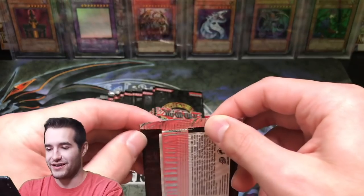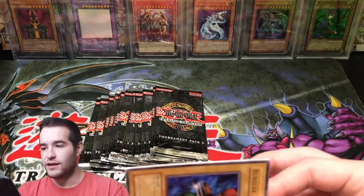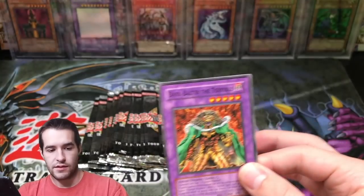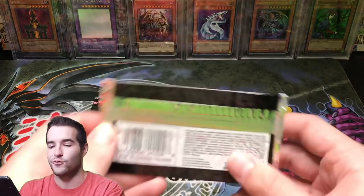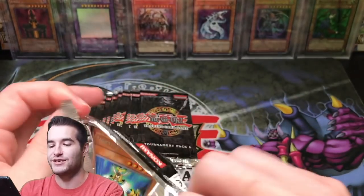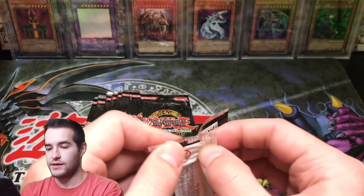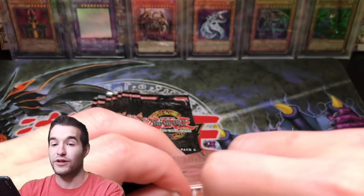We got a Toon Table of Contents — that is incredible. TP6 paying off. We got the Toon Table of Contents, that's what I need, and hopefully a PSA 10. I have two of the others. The only Super Rare PSA 10 from tournament pack I have is the Royal Decree. For all tournament packs, I don't have many Super Rare PSA 10s — I have the Ultras, six out of eight. Air Knight Parshath, rare. But I don't have the Supers for whatever reason. So we got the Toon Table of Contents, guys — that's pretty epic.